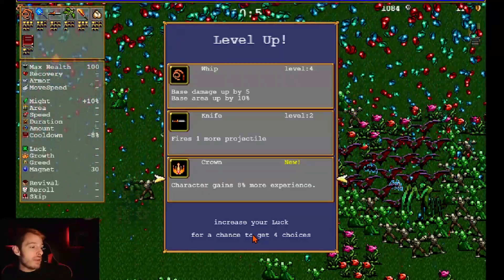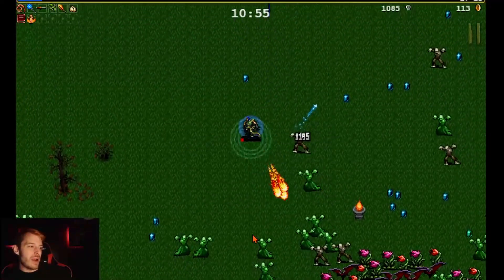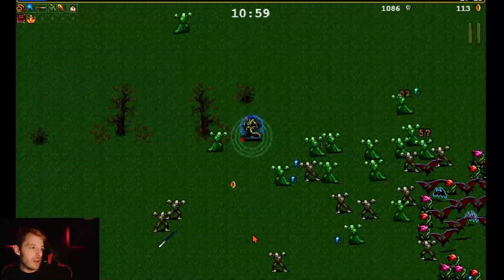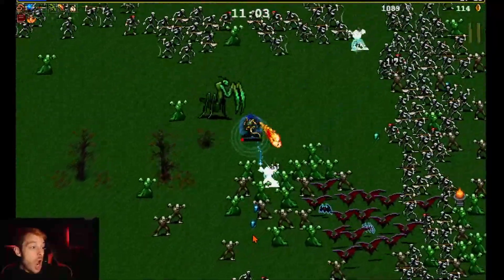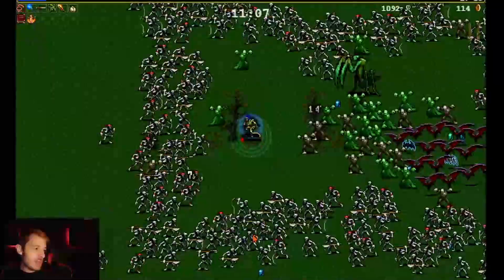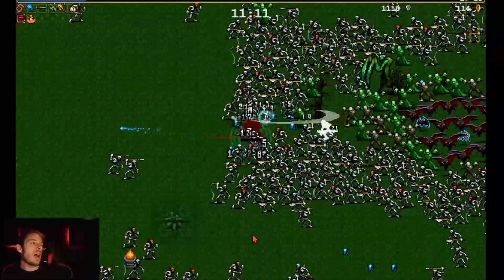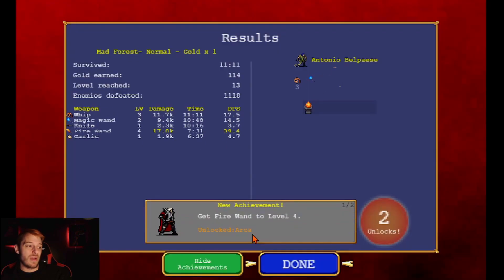We pushed through the circle. I grabbed the crown — probably shouldn't have done that, probably should have grabbed anything else. Then a giant whip attack — this is the end. We're done — run, run, run — and we died.